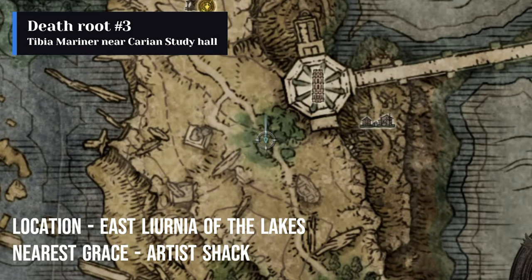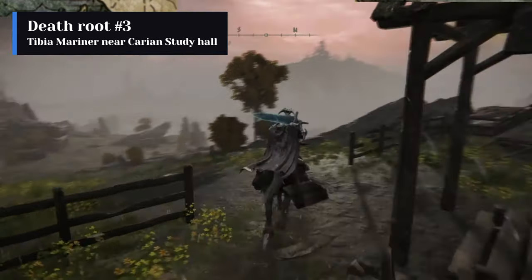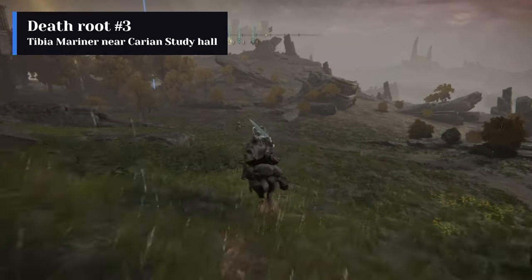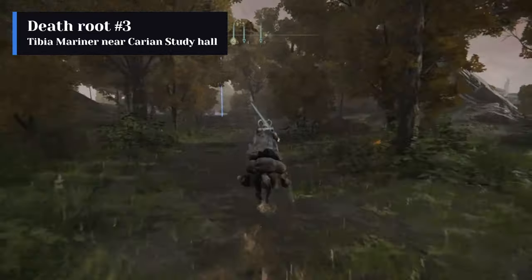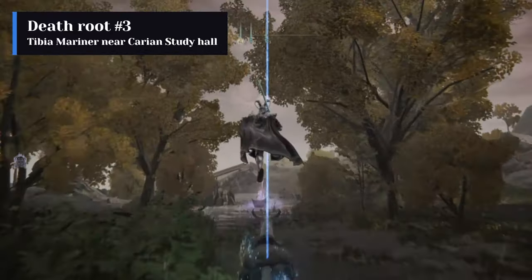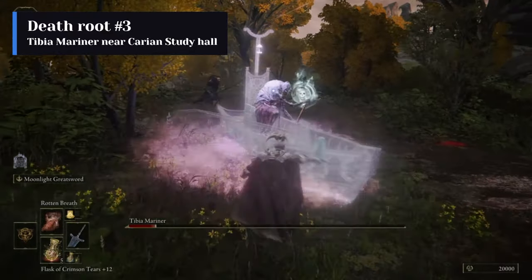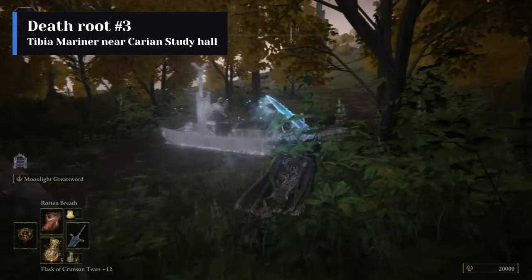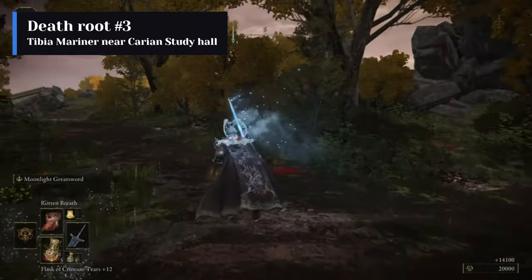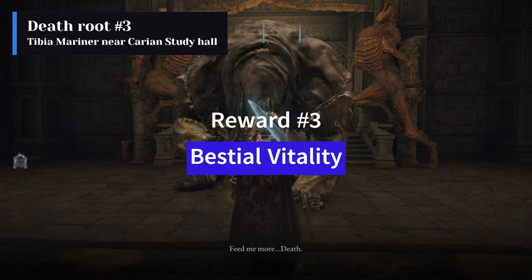The third death root is obtained by killing the Tibia Mariner east of Carian Study Hall in Liurnia of the Lakes. The nearest site of Grace is Artist's Shack. Follow the path as shown in the video to reach and defeat the boss. The reward for the third death root is Bestial Vitality.